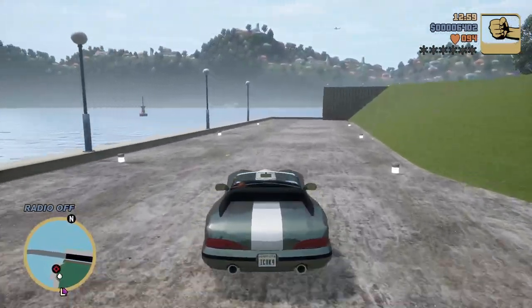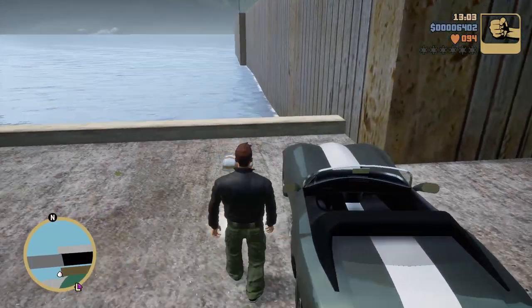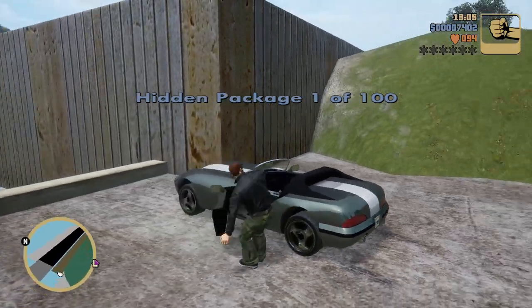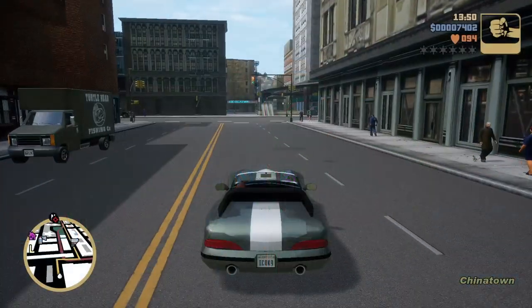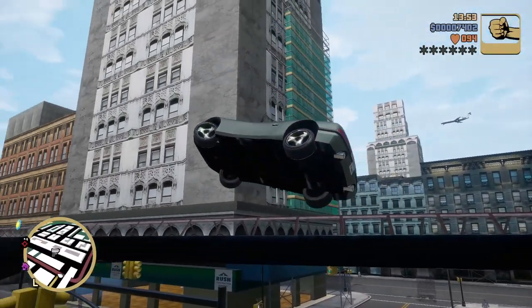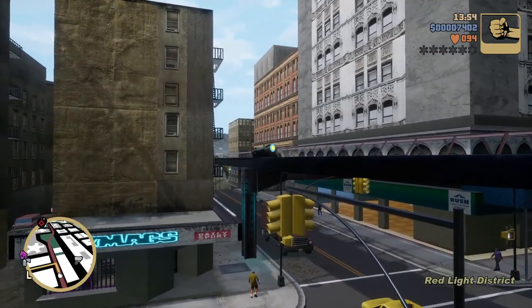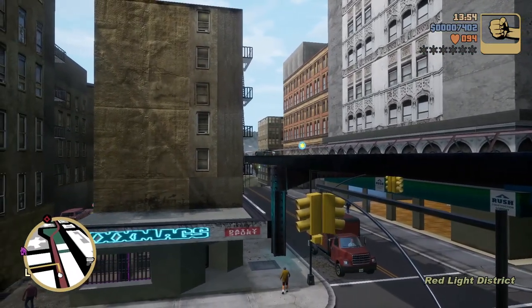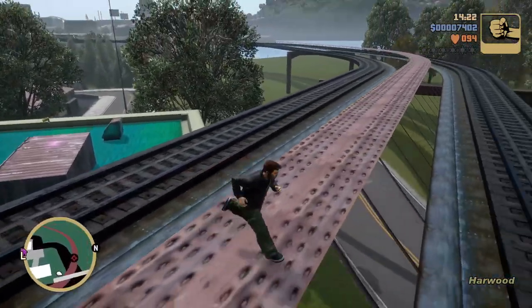Package number one is at the northernmost end of this pier on the Portland map. Next package is over here — it's in Hepburn Heights. Again, we need to get on top of the subway tracks. Actually it's not in Hepburn Heights — it's on the Head Radio station building.